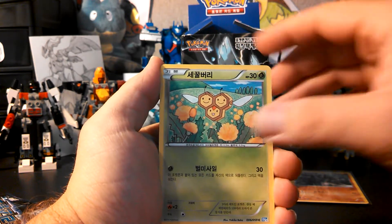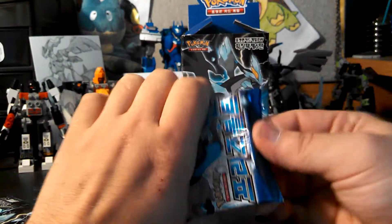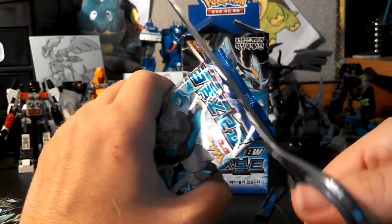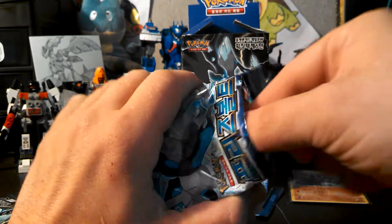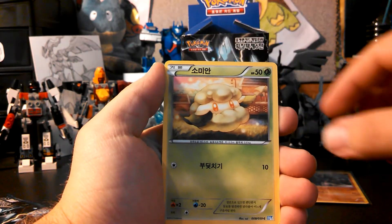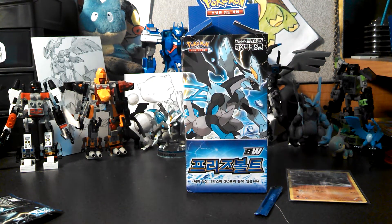And Combee, Bellossom, and Town Map. Three more packs to go. The scissors are starting to get dull. We have Whirlipede, Gloom, Cottonee, Escape Rope, and a Tranquil. This is ridiculous — hardly any holos at all.